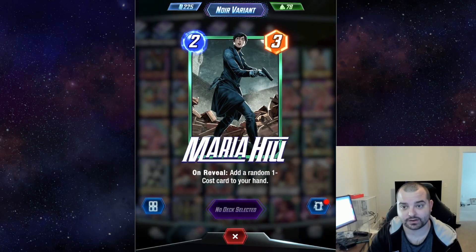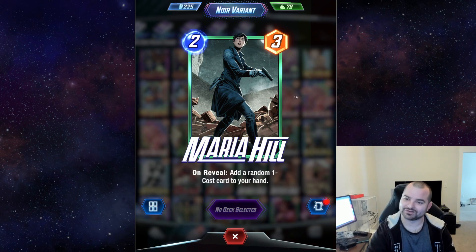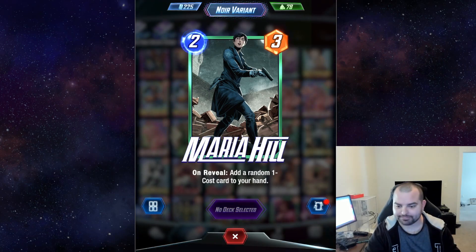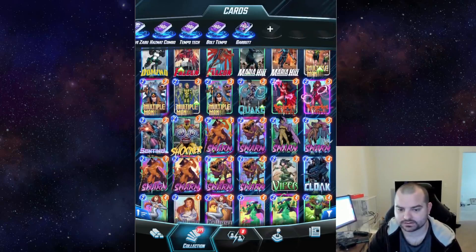I've also been starting out on the Noir variants. I got Maria Hill, I think I have Coulson, I think everybody has Fury, and I got Kingpin as well. I think these look really cool, especially for these Shield characters. It gives them this cool little style — they still look like they're a cop, official, soldier, military type look, but it's just a cool dark spin on that existing aesthetic. So that's pretty sweet.